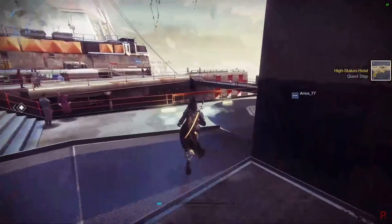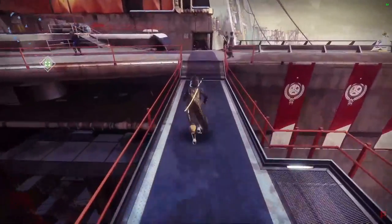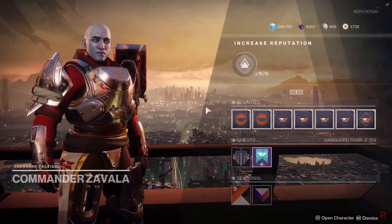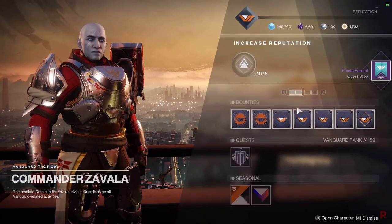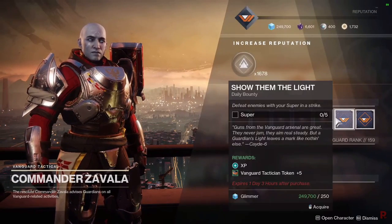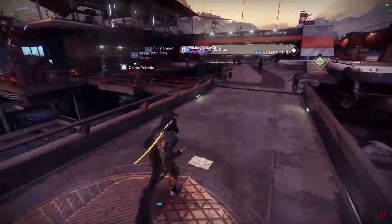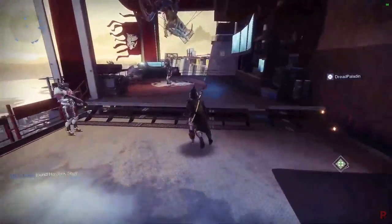The High Sticks Heist step requires you to get kills with a grenade launcher. When you get kills, you have a chance to get vault keys — sometimes you get one, sometimes you don't, it's about a medium drop chance. I recommend just using the Witherhoard itself since you can kill multiple enemies quickly, making it a very simple step. Let me show some progress.